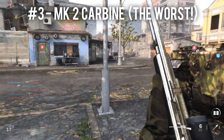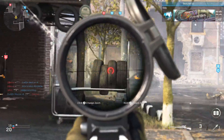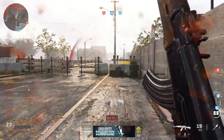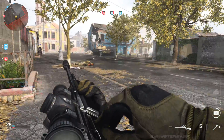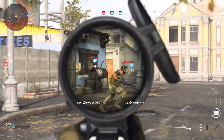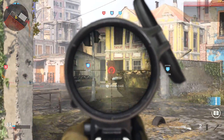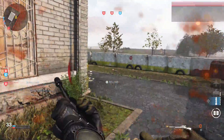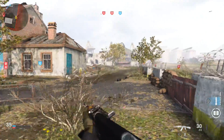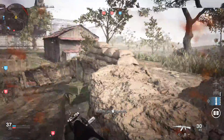The worst marksman rifle in my opinion is the Mark II Carbine — a lever-action that kind of looks like a cowboy gun. This marksman rifle is not good; you get so many hit markers. It's going to be at least a two-shot kill the majority of the time unless you're hitting the head for a guaranteed one-shot. It does have a faster fire rate than the KAR so you can follow up shots quicker, but the hit markers are just frustrating. I don't know why you'd use this over the KAR, a sniper rifle, or an assault rifle like the FAL or Odin which get faster two-shot kills without the lever-action timing issues. The carbine does work slightly better at Ground War's longer ranges since you can follow up on hit markers more easily.